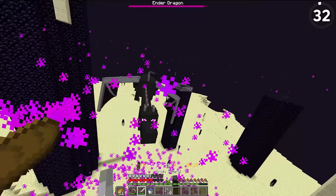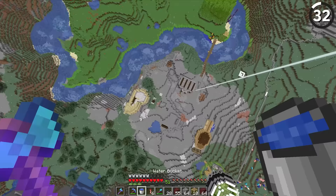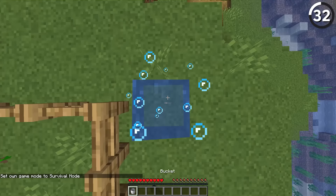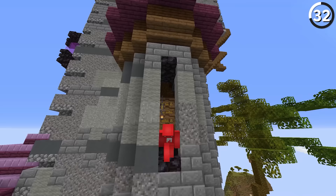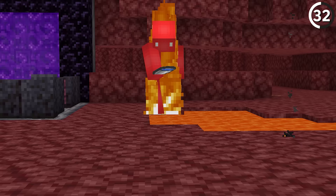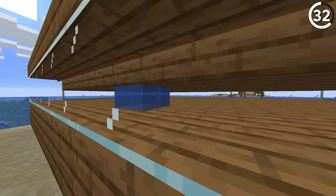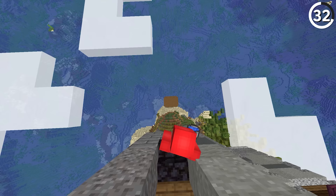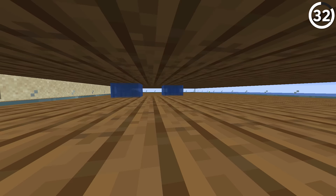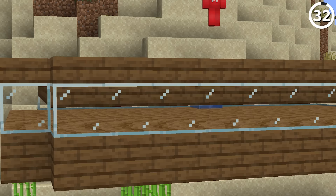We've all known that one person who learns how to MLG water bucket and then uses it nonstop. If we're fed up with it, then why don't we teach them a little lesson? The question is, how do you stop water? Unless you're in the nether, there are not many ways to stop a water bucket. Unless we take it up a step by using an upside down slab. Since half slabs can be waterlogged, when they try and land, they'll be greeted to their bucket emptying and no prayer of a clutch save, leaving you victorious and them totally confused.